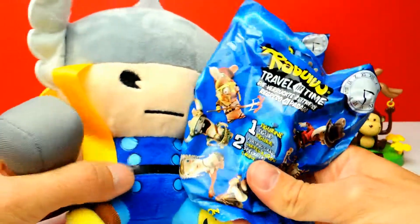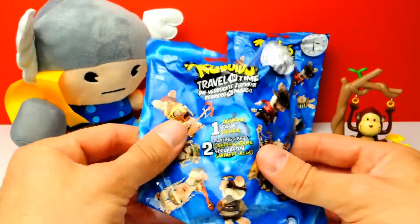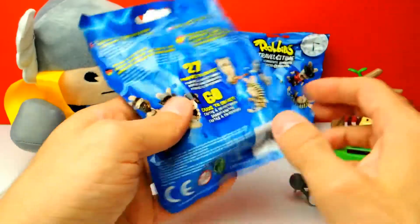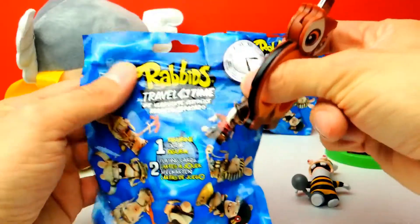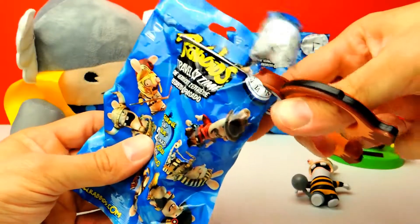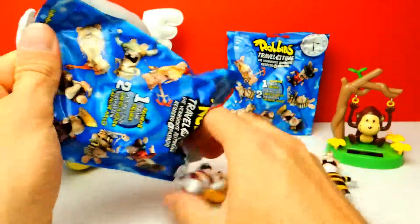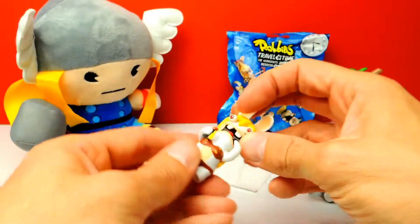Again, here we have Travel in Time from Rabbids. To be honest, I never have heard of these before, so I think it's the first time we open one of these. 27 toys to collect — that's quite a lot. For example, if you collect Mashems or Fashems, you usually can collect five to six different characters, and here you can get up to 27, which is super nice, and which also reduces the probability of duplicates.